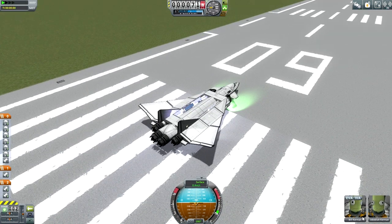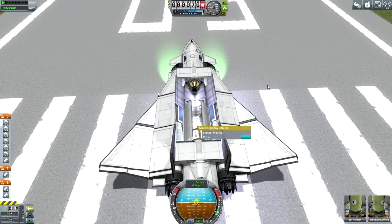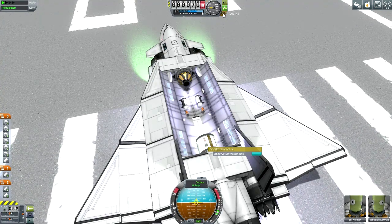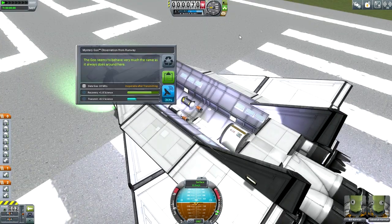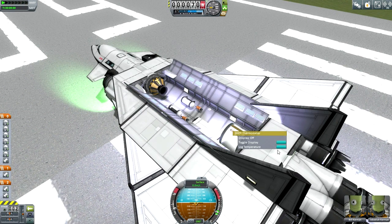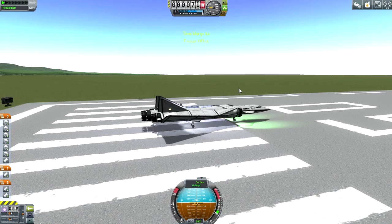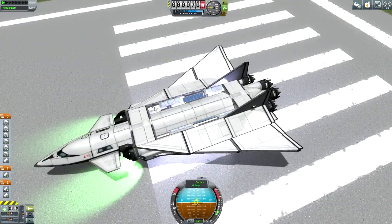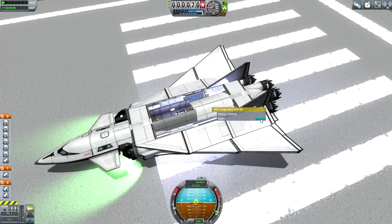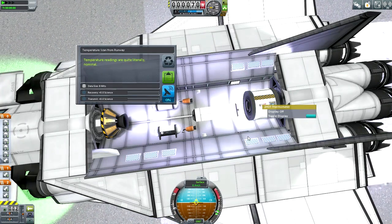Oh no — they snuck in. Jeb and Bill, you better not do anything stupid. If they snuck in, they snuck in. We'll just have to deal with it. Have I ever done a goo container on the runway? It's not worth it anyway, and probably the Science Junior isn't worth it either. But log temperature — we might as well get that. This time I definitively kicked the duo out and added an antenna — I decided to add one right there.